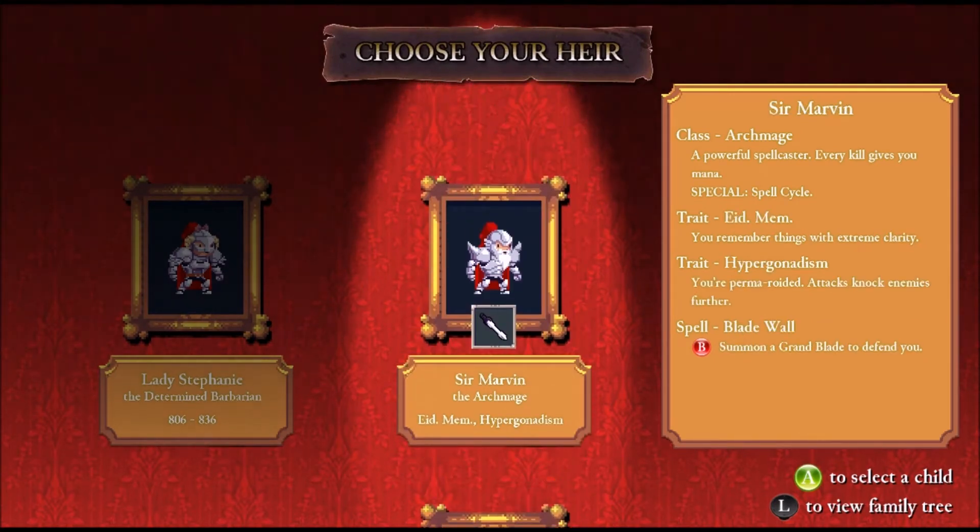Today's contestants are Sir Marvin, the Archmage. Eidetic memory — you remember things with extreme clarity. Not sure what that does. Hypergonadism — you're 'permeroided,' attacks knock enemies farther, self-explanatory. And a blade wall.